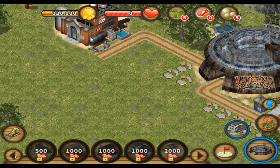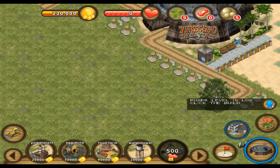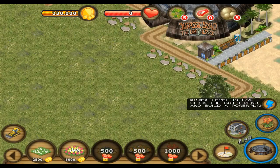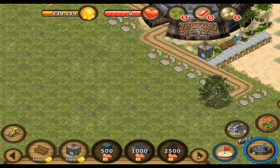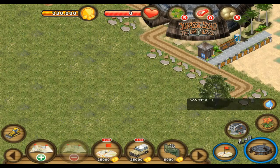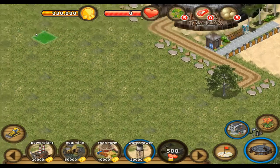There are three pages of stuff but it only tells me about the first two. This has plants and stuff, and this has... these things. Water level is low - okay, I'll build a water tower. Those sure are things.